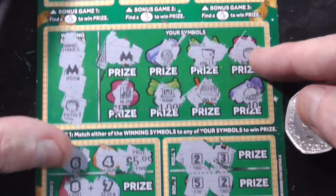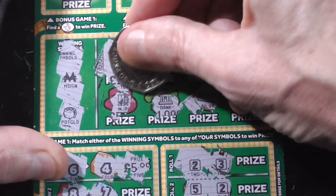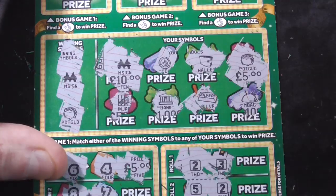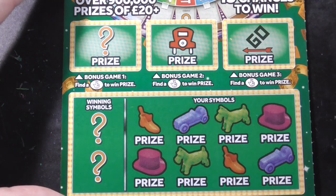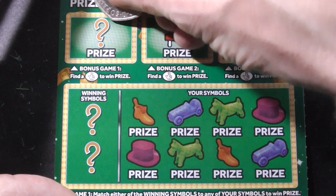And I have two. Okay, so one's gonna be ten and one should be five. Haven't missed any. Eight. There's the ten, and there's the five. Nice one. So that's fifteen — actually twenty on the first card. Spent ten, got twenty back already and still one card to go. Very nice when you're in profit.